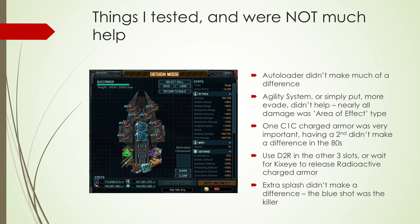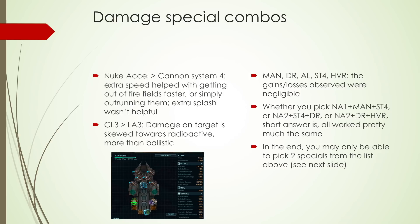Extra splash didn't help. The regular shots from the cannon weren't seeing any benefit from extra splash. And the big blue one was doing a lot of area damage and taking down a lot of turrets clustered together, but that one doesn't benefit from extra splash either. So people going for Cannon System 4 combined with mass augmentation because it gave more splash really wasn't the way to go. Instead, nuclear accelerator was better than Cannon System 4 because with all those fire fields on the water, you need the speed to either outrun them in the first place or get out of them as fast as you can.